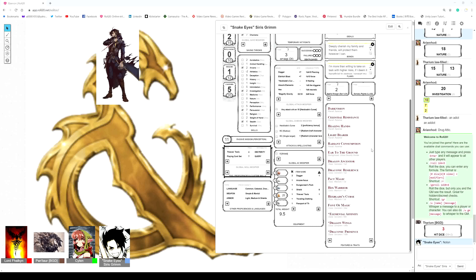Next up we have Ariana Rod. How do you pronounce your character's name? Ariana Rod — basically the D is silent. Ariana. Okay, let me find some music for this.